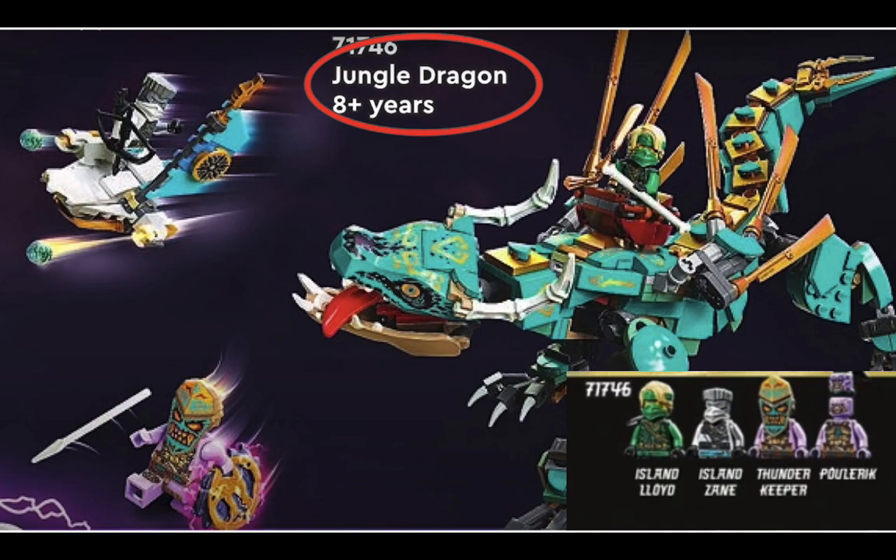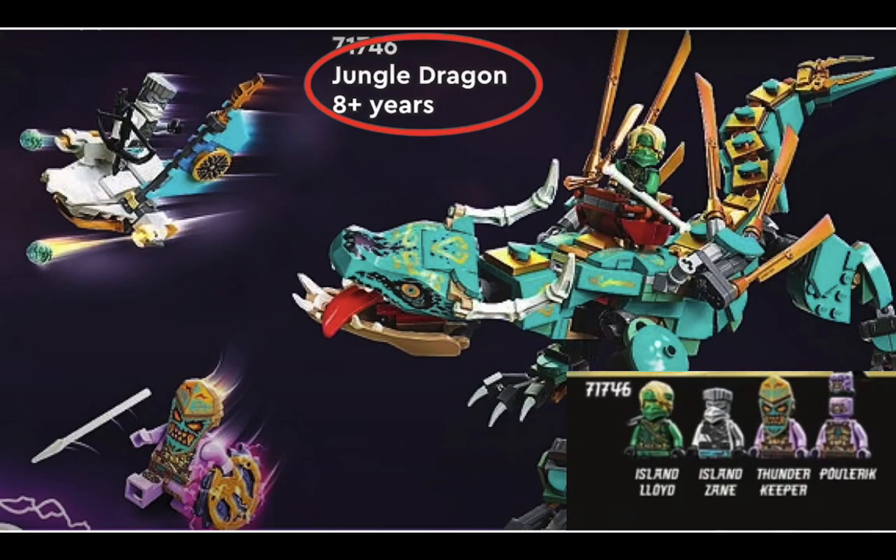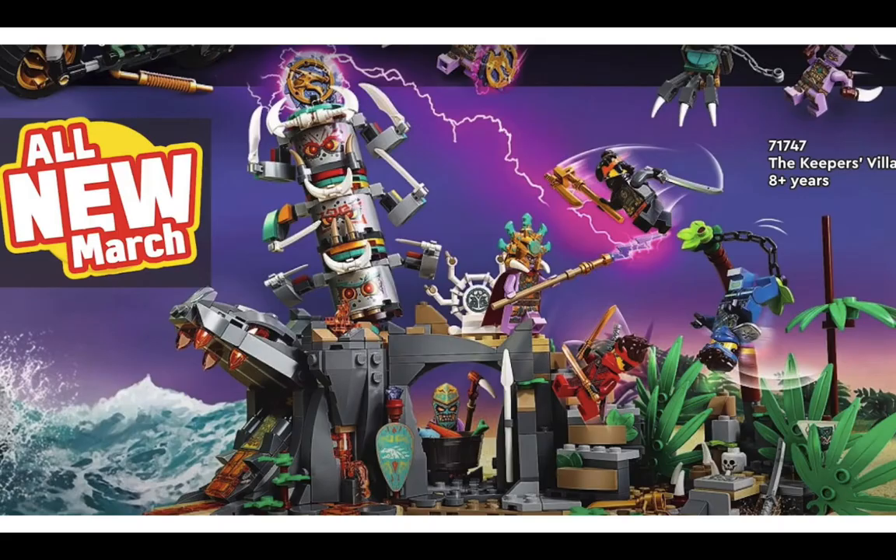The Jungle Dragon set comes with Island Lloyd, Island Zane, Thunder Keeper, and this enemy called Power It, which is a double-headed enemy. Thunder Keeper also has a tiki mask, which kind of shows how the villains might be tiki-mask based. Let's continue — this one's called the Keeper's Village. Previously we've seen the Thunder Keeper and the Rumble Keeper, but now this shows that the enemies are called the Keepers.